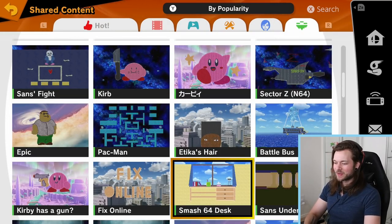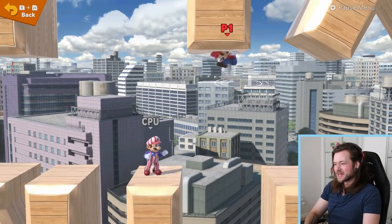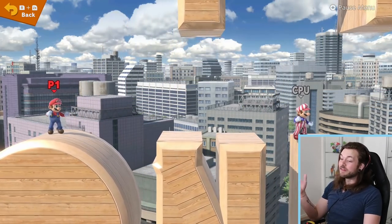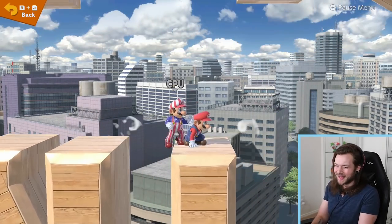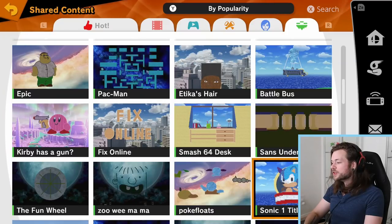What else have we got? These are incredible. Fix Online — someone's taken out their anger on their Smash online issues, and I love that it's one of the most popular ones too. Everyone's upvoted Fix Online. The online does need to be fixed — there are so many things about it that frustrate me. Everyone go upvote this one so it becomes the most upvoted. It's really well put together too — these lines are straight, that's some nice woodwork right there.